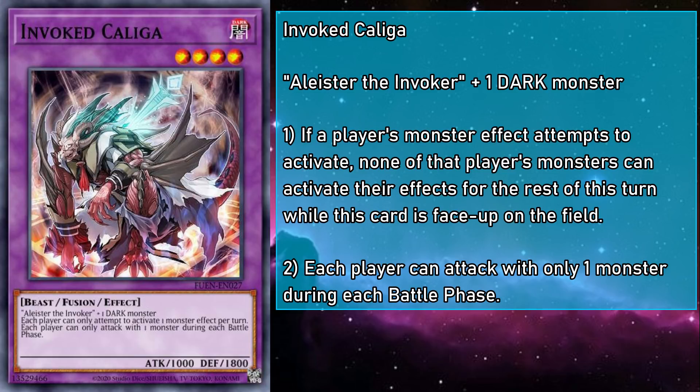They're a level 4 dark beast monster with 1000 attack and 1800 defense — wonder where they got that stat spread — which requires Alistair and a dark monster as fusion material. While on the field, each player can only attack with a single monster during each battle phase, and if a player's monster effect attempts to activate, none of that player's other monsters can activate their effects for the rest of the turn while Kaliga is face up on the field. This monster has a lot of parallels with El Shadoll Winda, acting as a monster floodgate. And while it lacks the shadow-cursed spellcaster's effect destruction immunity, blocking attacks and monster effects is like 90% of what duelists do.